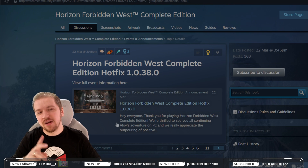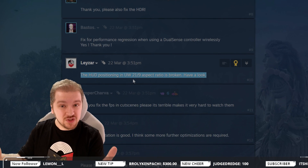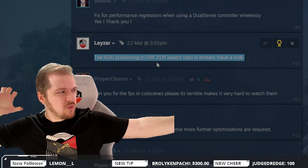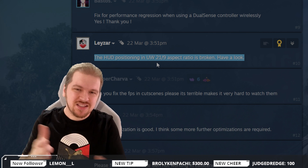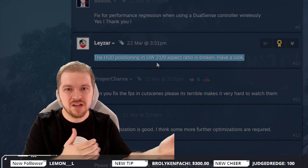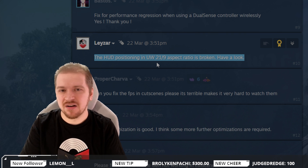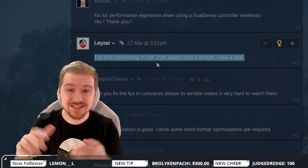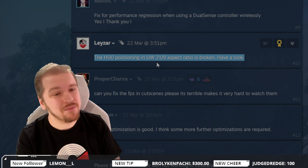I'm hopeful that the developer will see reason and fix the HUD in the 21:9 and 32:9 aspect ratios — ultra wide and super ultra wide. The problem with ultra wide and super ultra wide is that the HUD stays in the 16:9 position, which is terrible for immersion. And don't tell me they don't know this — they did place it in the right position in Horizon Zero Dawn, the initial game in the series.